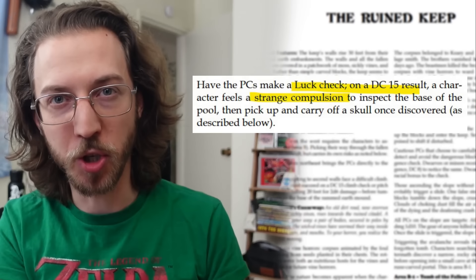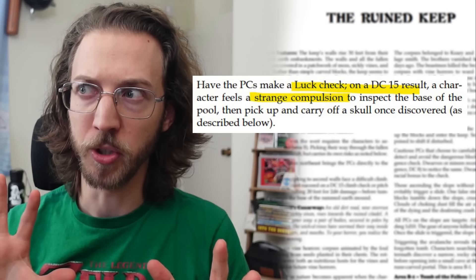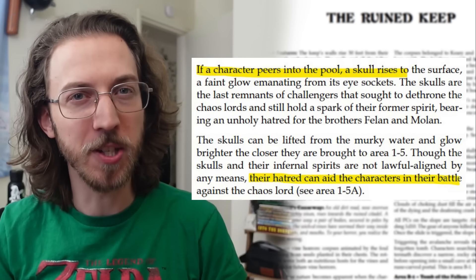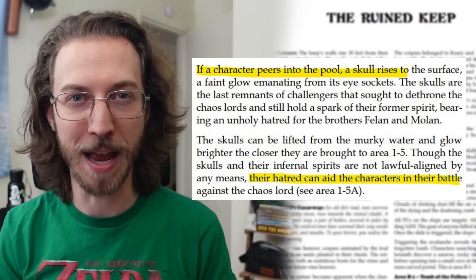But the main path leads to area 1-2, the Dread Halls, where everyone must immediately make a save to resist a strange compulsion to inspect the base of the pool, which makes the pool seem super evil — but actually doing so calls forth a glowing skull. The PCs don't know it yet, but these basically function as holy hand grenades in the final battle, so I only let them take about five skulls max if they decide to take any at all. This room also has some lore-dropping mosaics, which you should totally present as a fun handout, and there are four chaos cult robes hidden in the corners of the room.